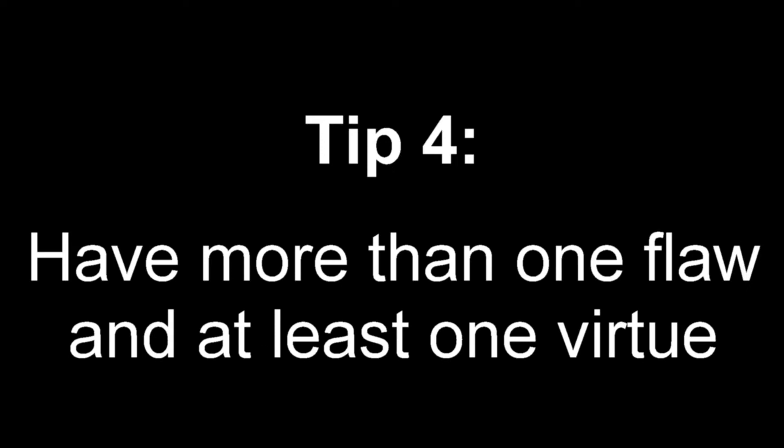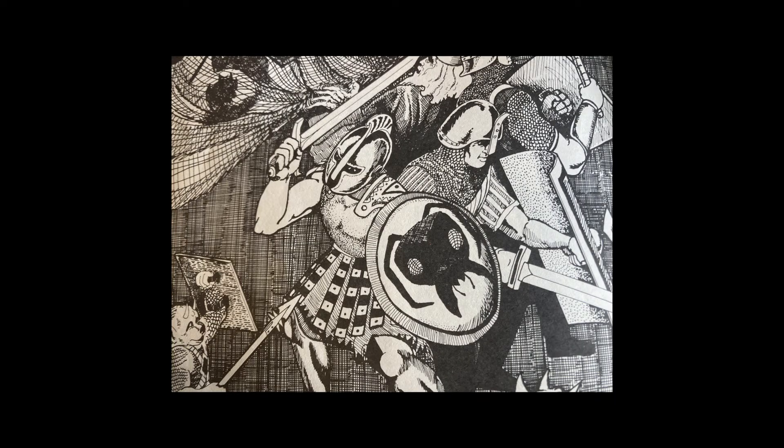Tip 4: Have more than one flaw, and at least one virtue. Like a Sudoku puzzle, the other players must have set values that they can work from, even while the majority of the canvas is blank.